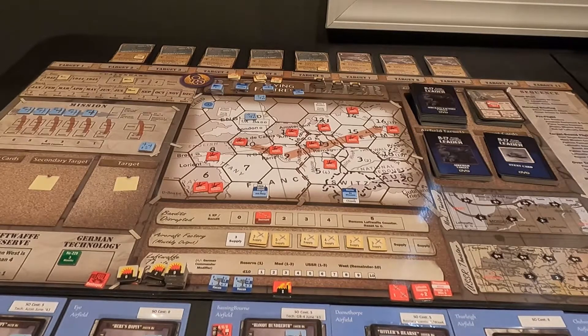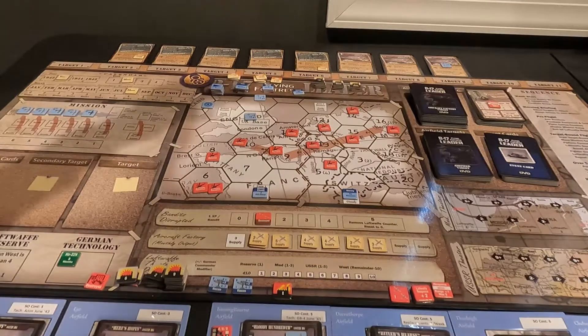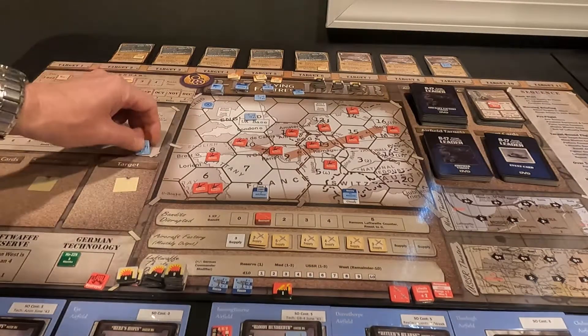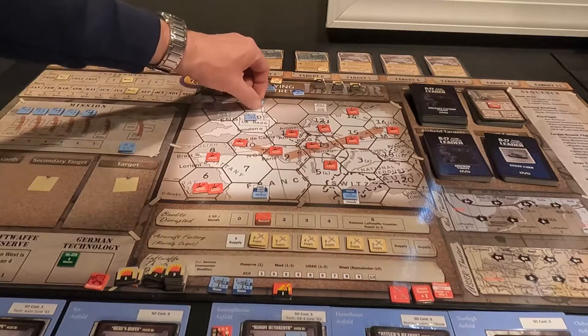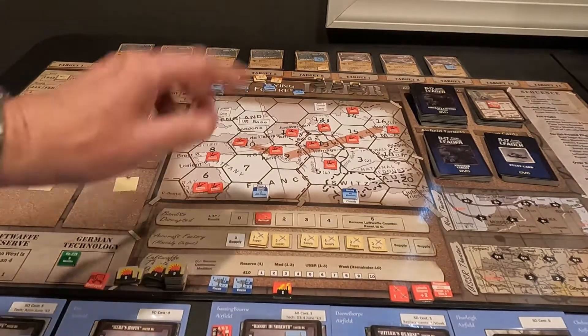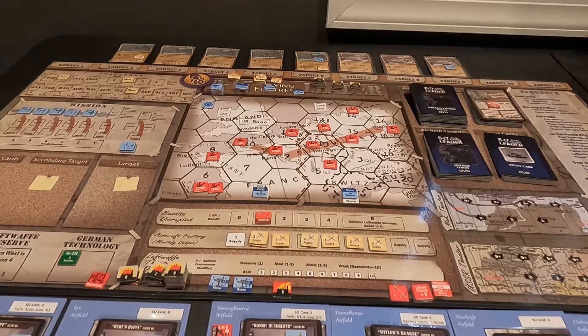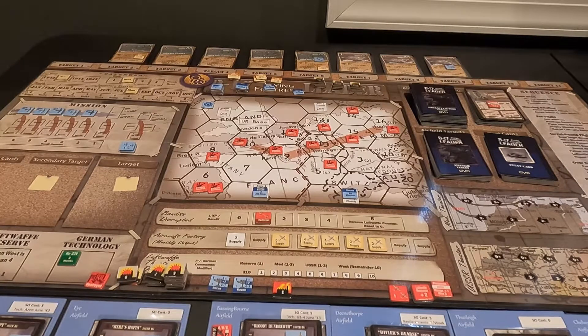The next thing we do is select our two targets. We're going to have flight two and flight one. Flight number one is going to go after that aircraft factory. The supply for Schweinfurt came out because I destroyed it — I completely destroyed it. That's going to set us up. Next we start selecting our groups for each of the two missions and getting them ready.